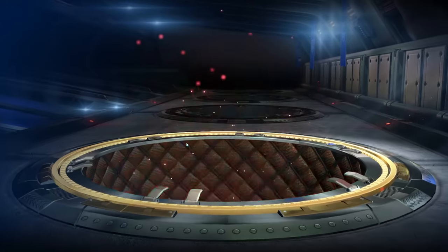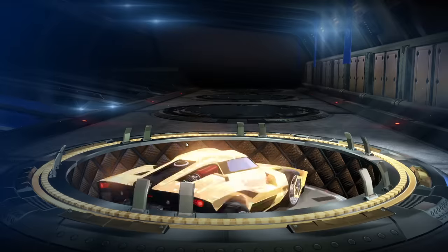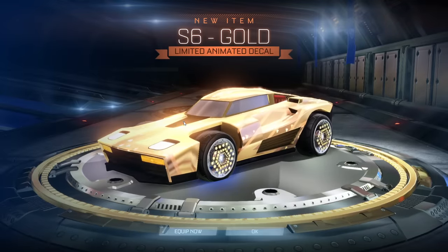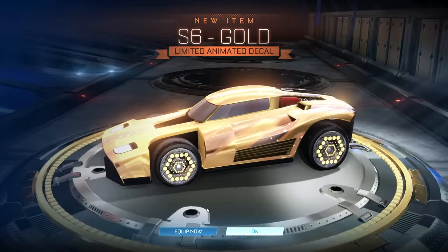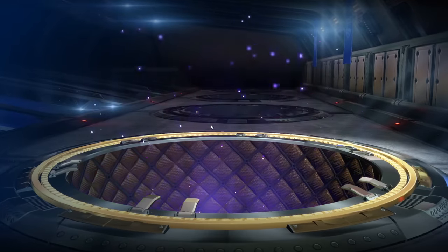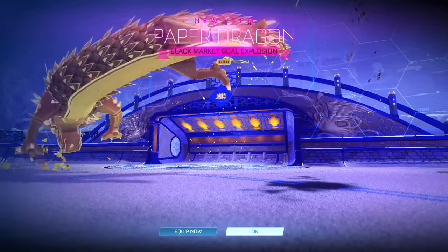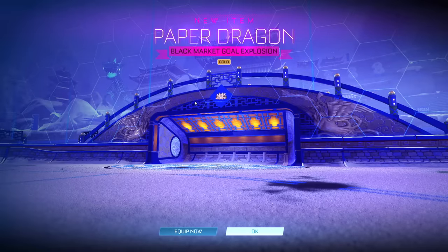I'd love some Goldstone wheels. I don't actually own any alpha items for now. Season six gold — that's pretty cool. I wonder how many times I'll say gold in this video. If anyone has the patience, try and tally up how many times I say gold. Gold paper dragon — there's another one for the list.